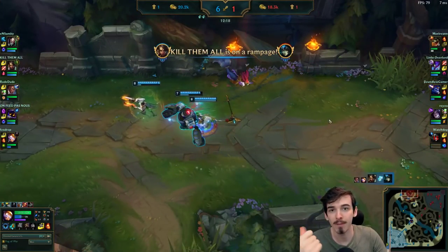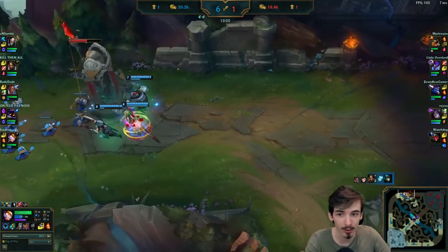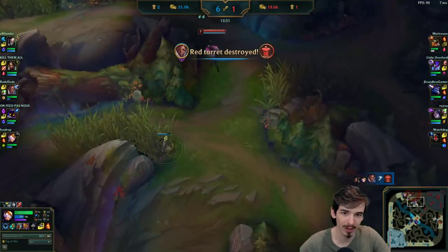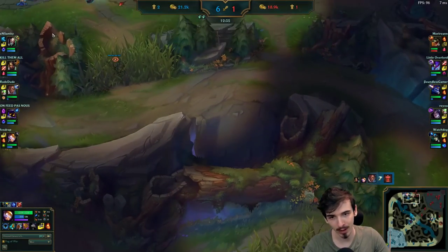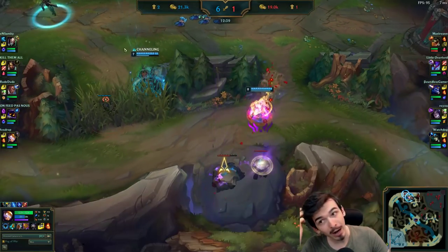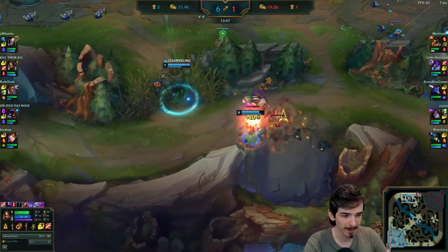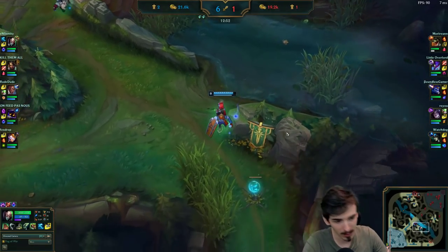Always engage with the fist because people are waiting to flash your Q, so don't let them - just walk up and fist them. Engage with the fist, easy. She's dead. I've got a ward down here for knowing who's coming to rotate - we see Kai'Sa coming up. We could use the herald now but we're going to recall instead. We don't know where Kha'Zix is, and we know Kai'Sa and Nami are both alive and probably rotating top side.